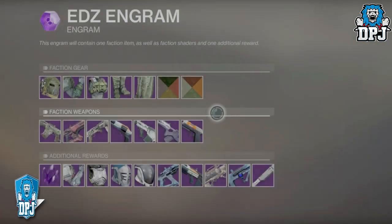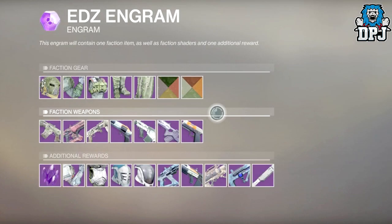Until recently we didn't know what came from these rank-up packages, but now we do. On screen now we see the entire loot pool for Devrim K of the EDZ — he has his very own set of armor and weapons, as well as a set of gear which does rotate. I have a more detailed video going over all this gear which can be found linked within the video description.